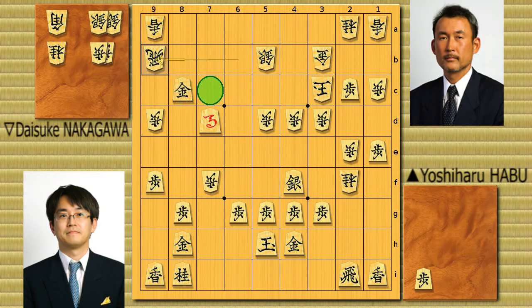He played gold to 8C, attacking the rook again. White played rook back to 6B. Then Habu played gold to 7C again, and White played rook to 9B. Gold to 8C again, and rook goes back again — so it's going to be a repetition. Habu played gold to 7C and then White played rook to 9B again. If Habu plays gold to 8C again it's going to be a repetition, but since Habu is playing Black, he doesn't want to make it a repetition, so he decided to take the chance. Finally, he had no choice but to take the rook now.